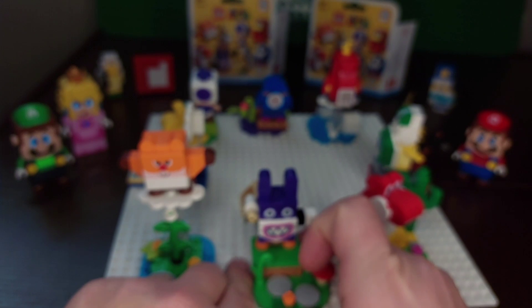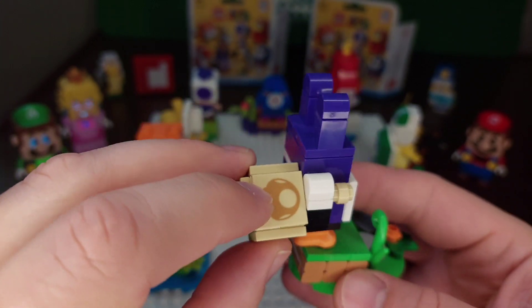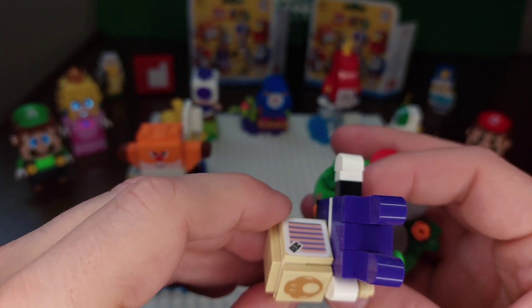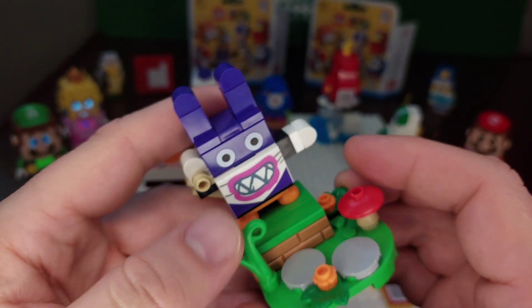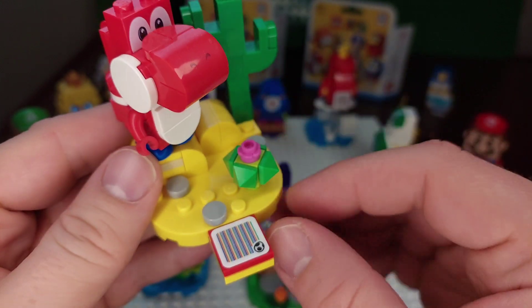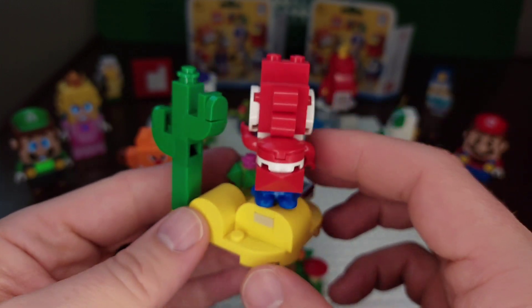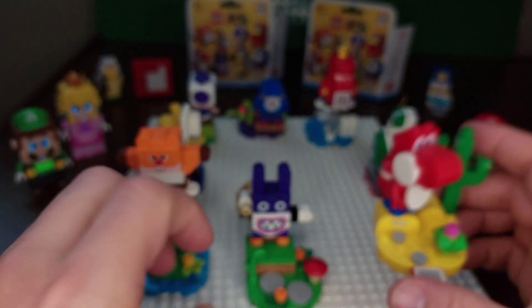Nabbit is set up to look like he's holding a sack behind him, with a printed mushroom on one side and the scanner on the other, plus a little mushroom piece. Red Yoshi is in the desert — he's got a little friend piece and a couple of cacti. Arizona is where he is, relative to our state — it looks like a saguaro, and saguaros are basically in the Sonoran Desert.